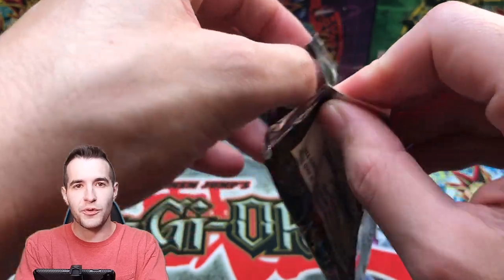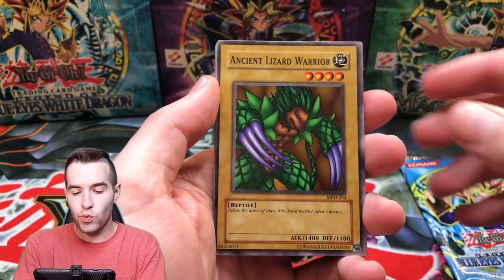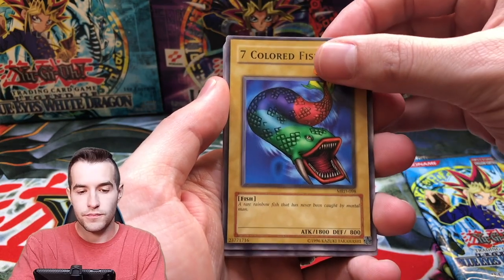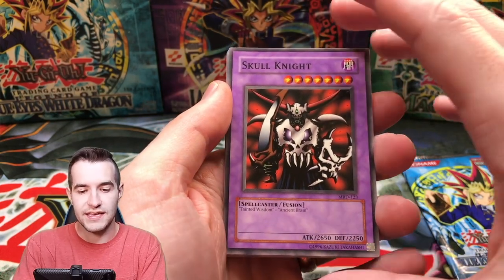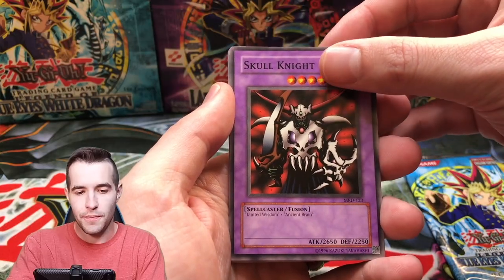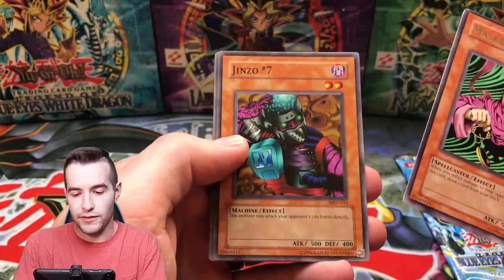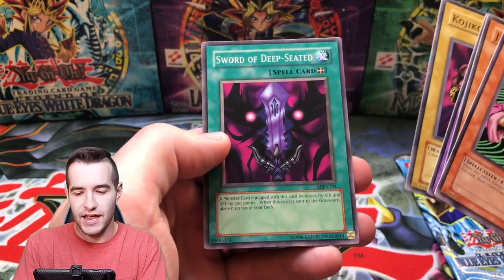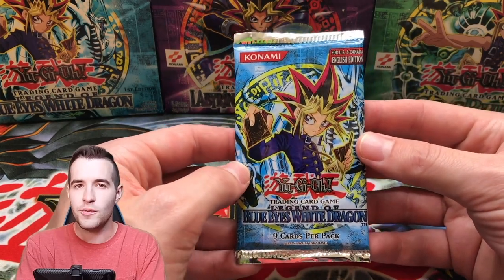Metal Raiders — we've had some great luck with Metal Raiders in our streams and box breaks. Can we continue it for Hector? We have Ancient Lizard Warrior, Seven Colored Fish, Killer Needle, Skull Knight — the best common in the set besides the legendary — Pecanium, Masked Sorcerer, look at that centering, Genzo, Deep Sea Shark, Kojikazi, and Sword of Deep Seated. On to the final pack — Legend of Blue Eyes, no Perfectly Ultimate Great Moth in the Metal Raiders, pretty sad.